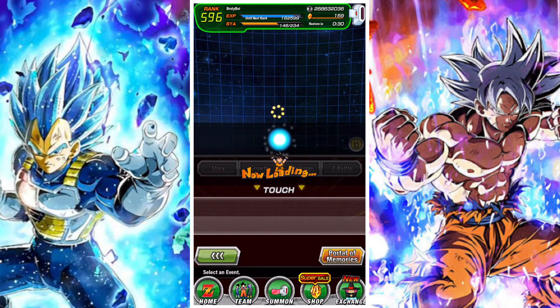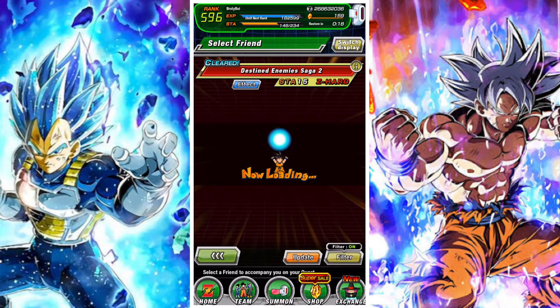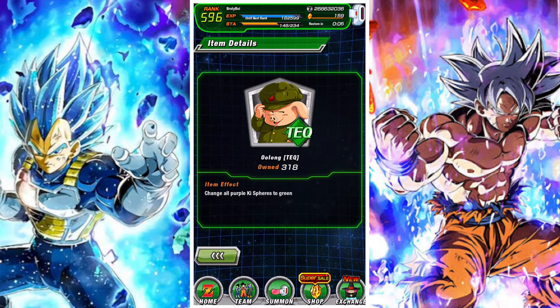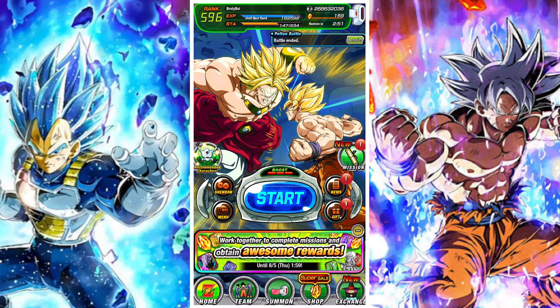The final mission in Part 2 is to use a support item and clear a stage. To use a support item during a stage, you have to click the item and activate it — something people don't always realize. The best items to use are the orb-changing items, because you can use them even at full health. Just change a couple of orbs and finish the stage. That brings Part 2's total to 18 tickets, putting our running total at 44.